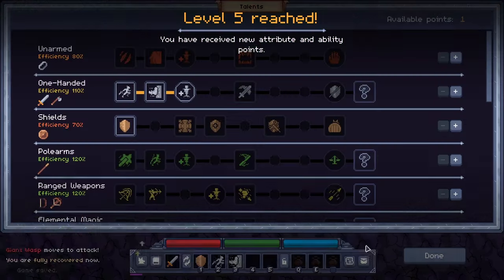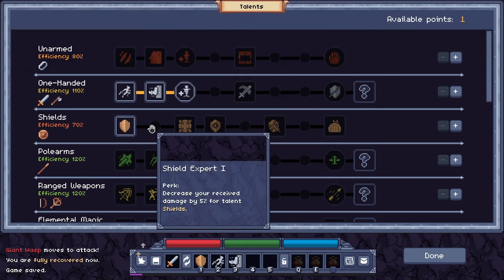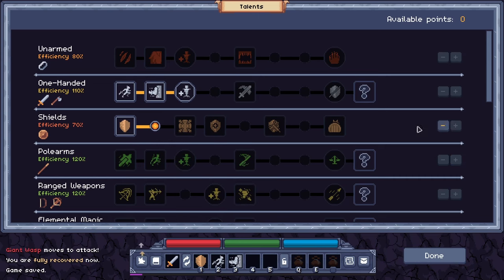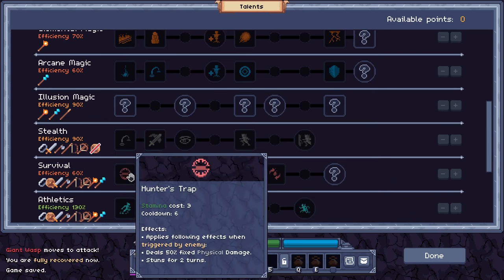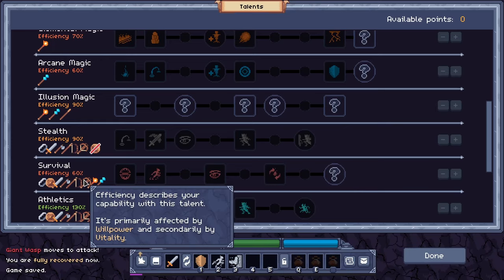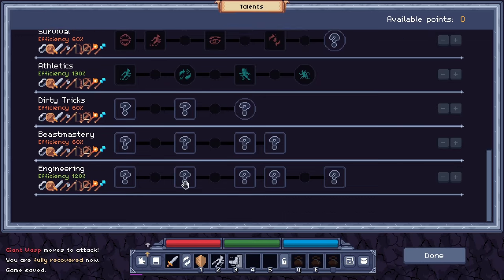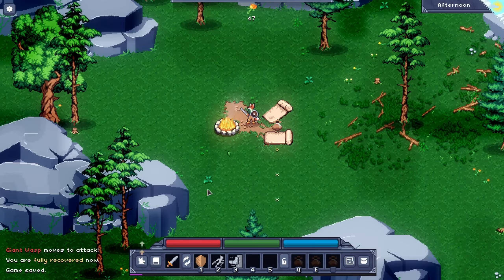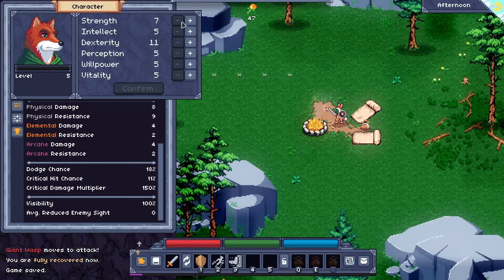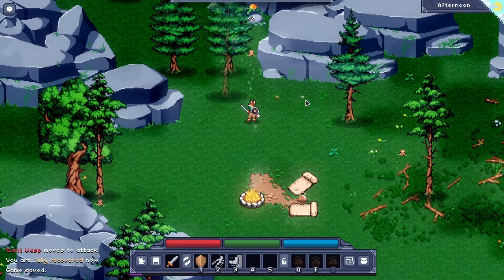So now we're level five. Now we can meditate and learn, and we'll have a trait point we can spend. Shield Expert — decreases your received damage by 5% for talent shields. Let's put another point in shield, that'll give us a bit of recovery. There's survival, stealth, distracting throw, insidious blow — there's fun stuff there, but I'm wondering how we're going to recover outside of combat. Alright, so let's just go for shield right now. And I'm going to double down on dexterity so that I have an increased chance to dodge.